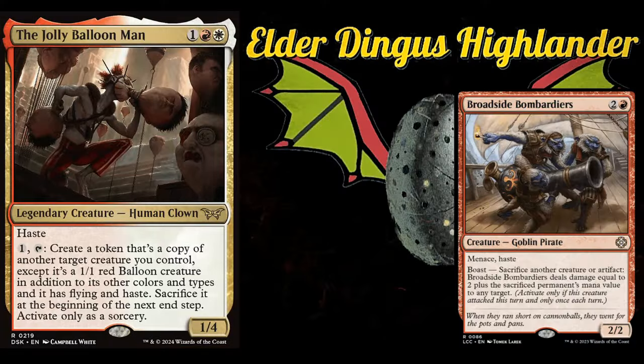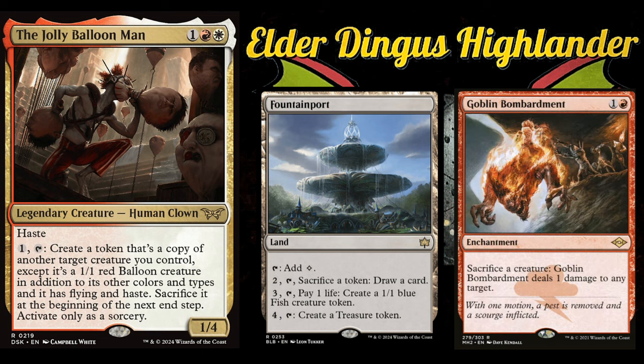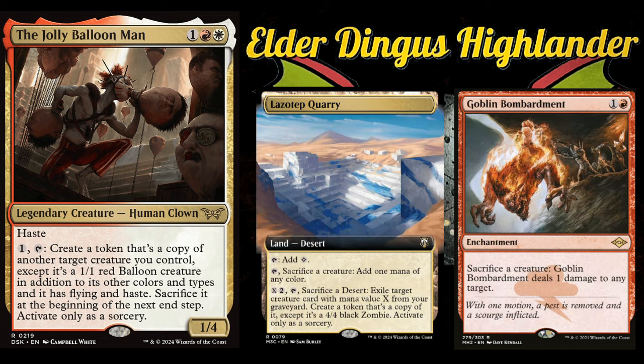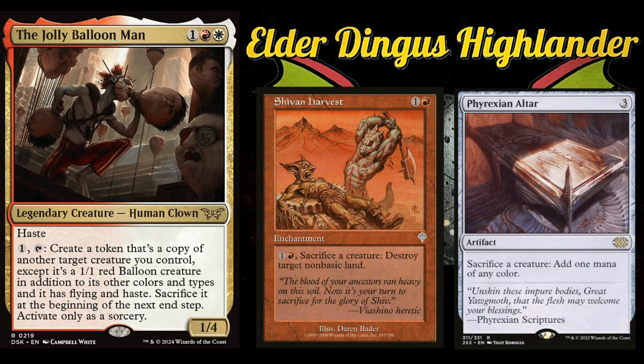Since the tokens are going to be sacrificed at your end step anyway, you can throw in sac outlets to get a benefit instead of them disappearing for nothing. Good sac outlets include Broadside Bombardiers for targeted removal, Fountain Port to draw cards on a land, Goblin Bombardment for more targeted damage, Lazotep Quarry which becomes a two-colored land but is still a sac outlet — plus it lets you eternalize a creature from your graveyard that you can then copy with Jolly Balloon Man. Phyrexian Altar for additional mana, and Shivan Harvest to blow up non-basic lands.